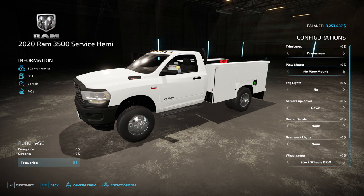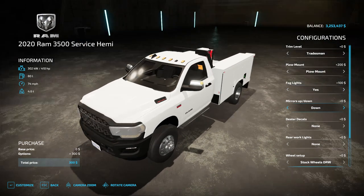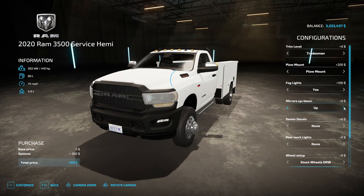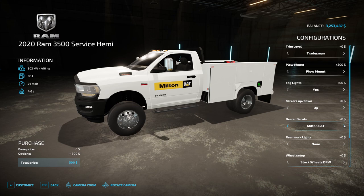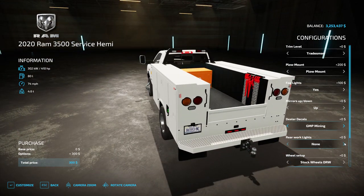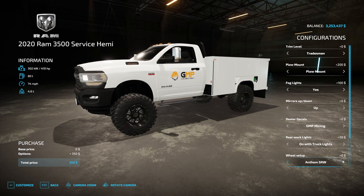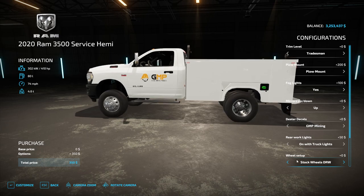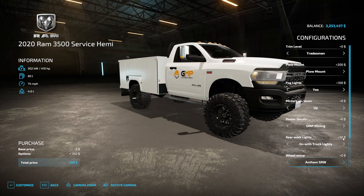We do want the plow mount though. Fog lights - sure, why not, in case it gets foggy. Mirrors up or down - we'll do down. Decal - it's a Dodge, we're gonna go up. Dealer decal - ooh, Land Pro, Ponzi, Messick's. I think these are all the same as the last one. We'll do GPM - it's just on the door. Rear work lights - none, on reverse only, or on with the truck lights. We'll do on with the truck lights. Wheels setup - stock, or dual rear wheels. Yeah, let's do those. We'll do the regular dualies on the other one.